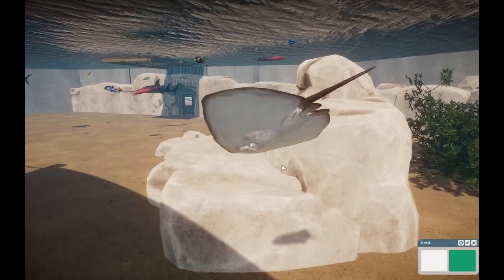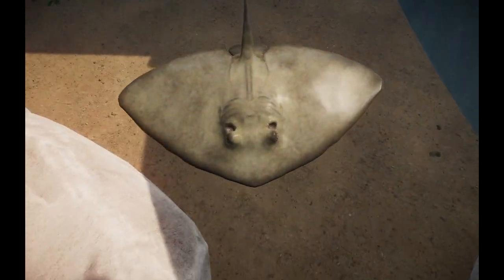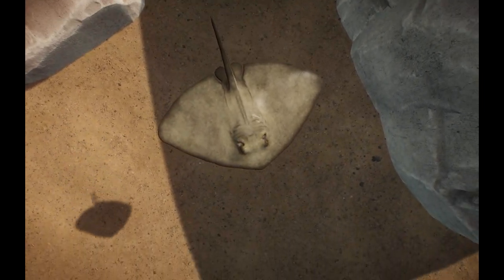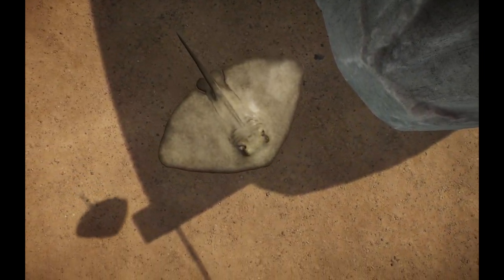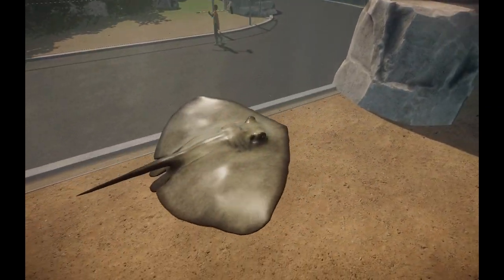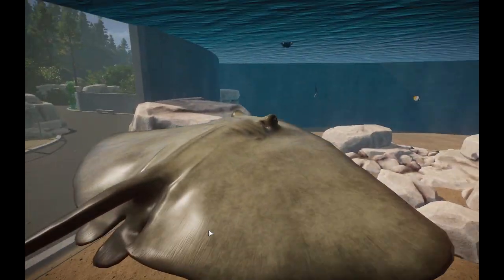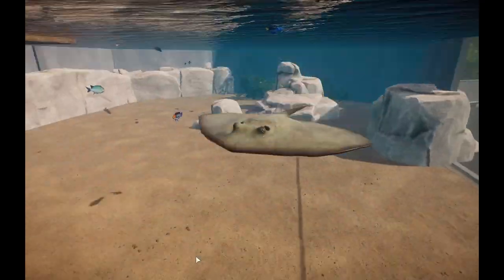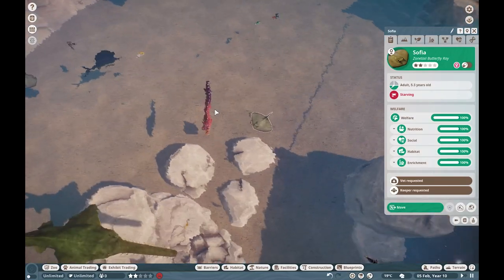Moving over here, this is the Zone-Tailed Butterfly Ray — a critically endangered species of ray from the Southeast Asian marine waters. Really awesome creature nonetheless. I really do like all the little lines they have over there on the bump map — really super awesome. And I really do love seeing more ray species come into play.